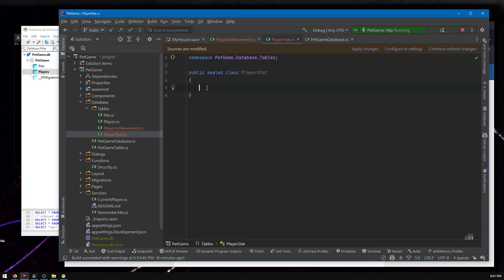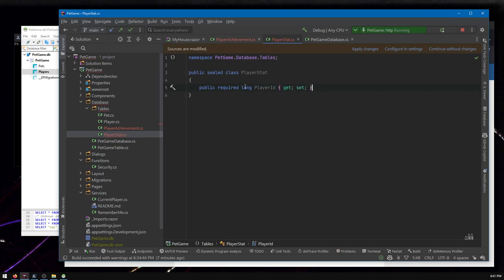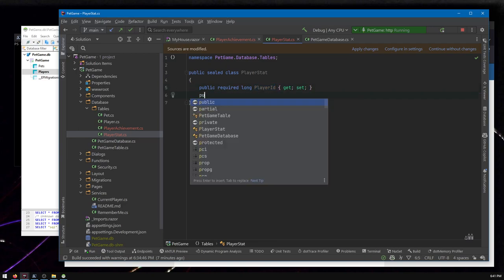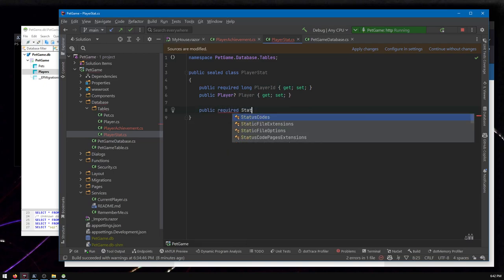Let's make all the fields we'll need. We're going to need to know which player it is. The 'required' keyword means that when I make a new PlayerStat record I have to specify a player ID — otherwise I don't know what I'm doing. Then there's an optional reference to the player object itself, which could be handy depending on what you're doing. Whenever you have an ID referencing another table, it's good to include a line for that object too.